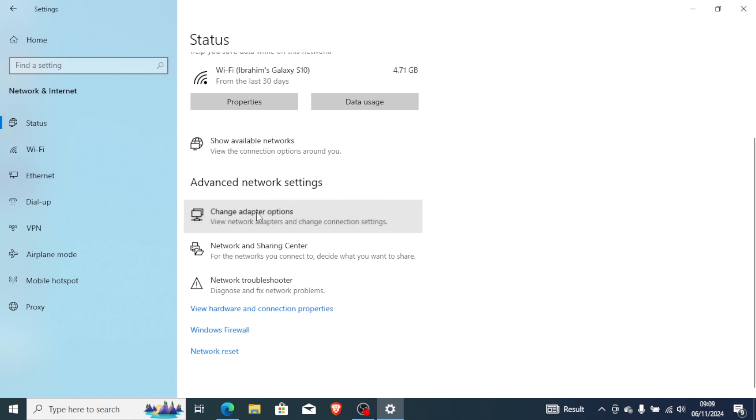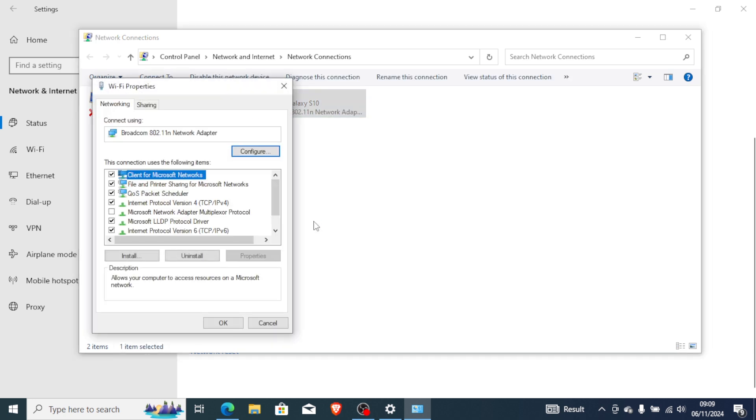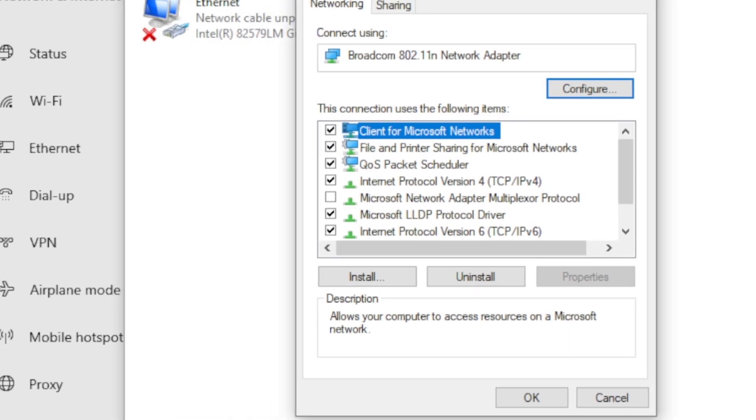Select Change Adapter Options and select Wi-Fi — since I'm using Wi-Fi. If you're using Ethernet, make sure you select Ethernet instead. Right-click and select Properties. On the Properties tab, come here and select Internet Protocol Version 4, TCP/IPv4.